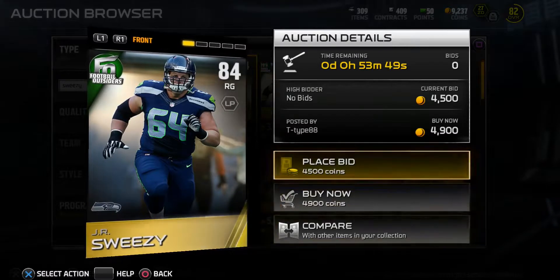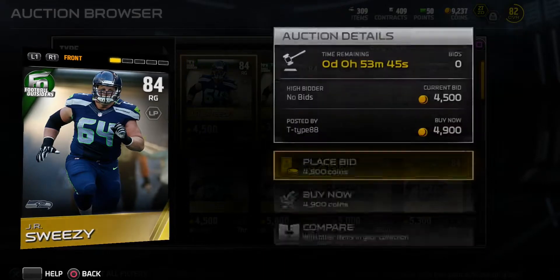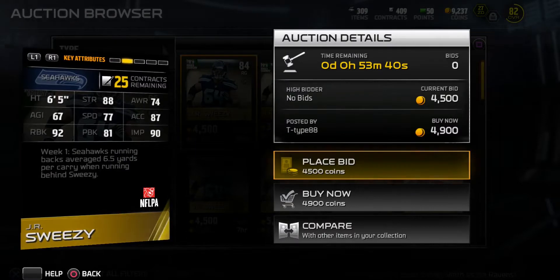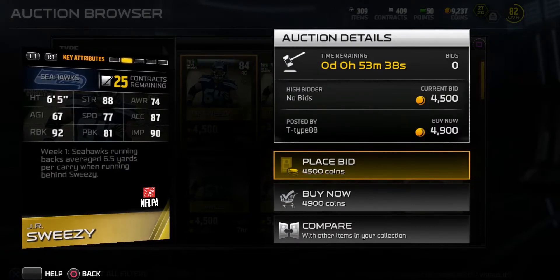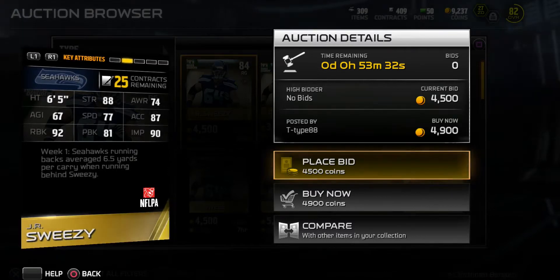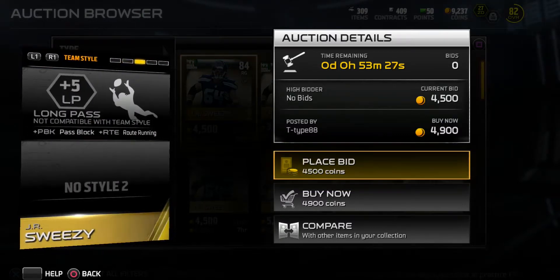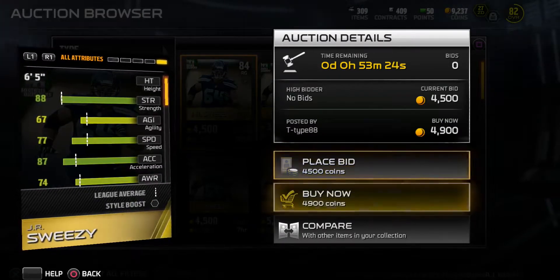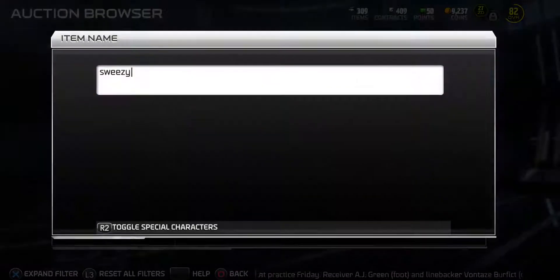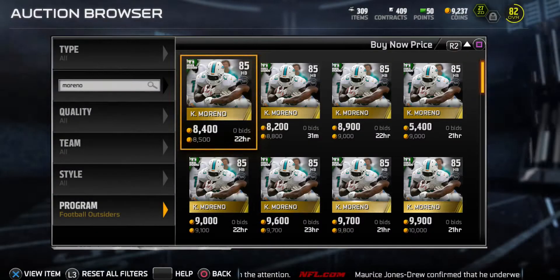I was about to check if I need him since my O-line isn't all that great. He has 92 run block and a 92 impact block — some nice stats right there. Pancakes down the field, plus-5 to long pass blocking. We don't really worry about hitting stats for O-linemen, but it's a solid overall card.